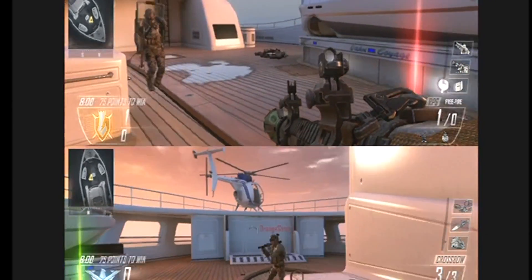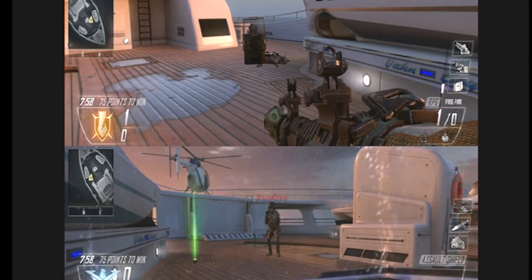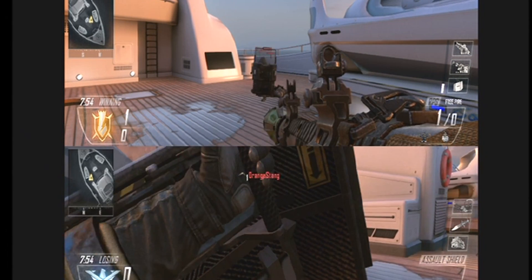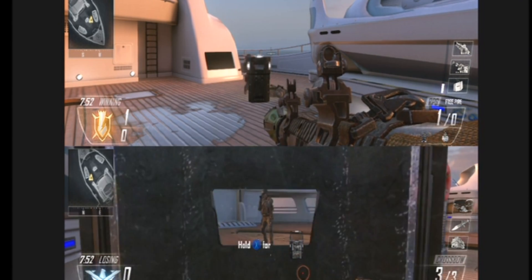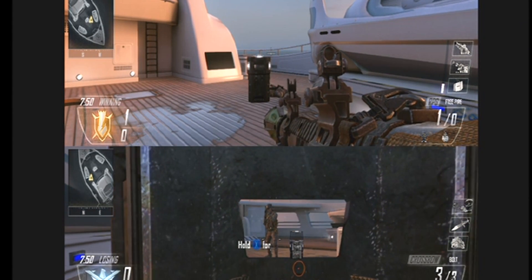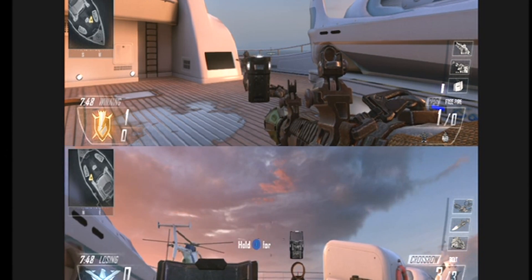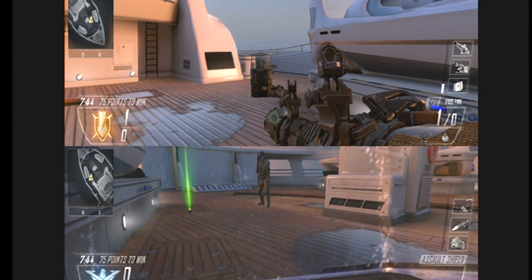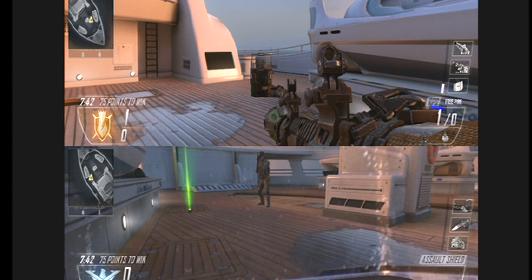Say it with me: assault shield. A riot shield is something you take on a rainy day going to school and you hold it above your head so your hair doesn't get frizzy. The assault shield is something you take when the universe rains down on you living, flaming cats and dogs — because they will just bounce off harmlessly and you will not catch fire.